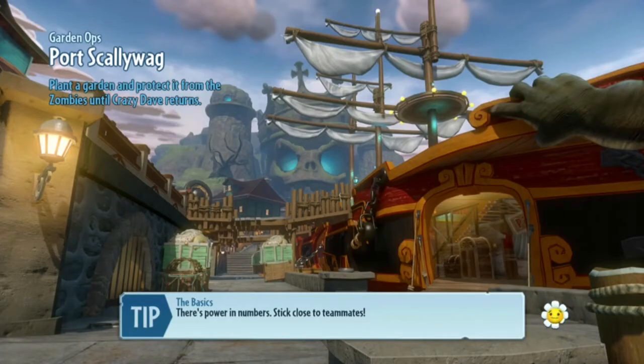The achievements you're going to be getting are called Grow a Friend and Cousins. Grow a Friend you get from planting one plant pot, and Cousins from planting five plants in a single session. You need to have the stickers for the plant pots to do this — at least five.